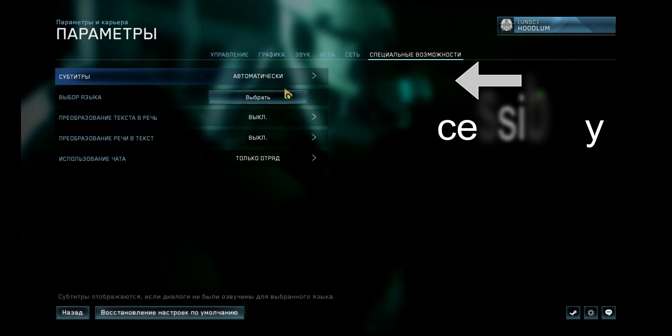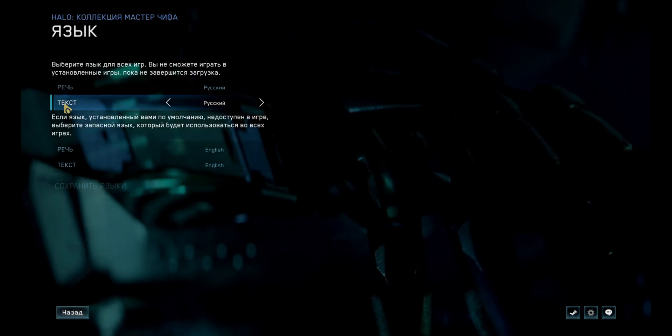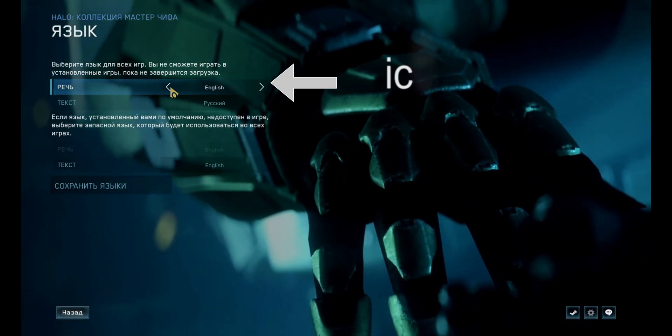Then we have to click on the change language button. After that there are some options which say voice and text in Russian — we have to change it from Russian to English for both.